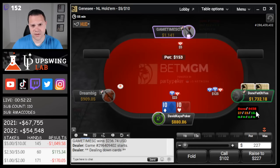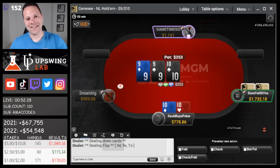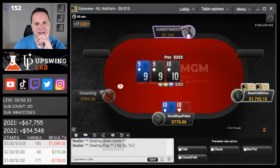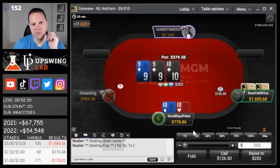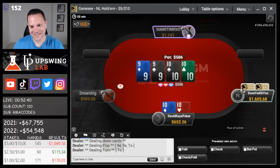Cut off with tens, 3-bet, big blind will flat here. Flop the boat — that's a pretty good start. And 9-9. We do start a little bit shorter because auto top-up wasn't working. Obviously it's just a clear call. Turn quads — oh my gosh. Unfortunately, it's actually gonna be weird where turning quads I think is really bad for us here versus his range.